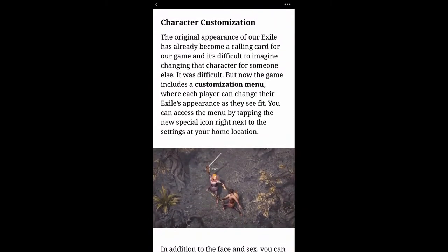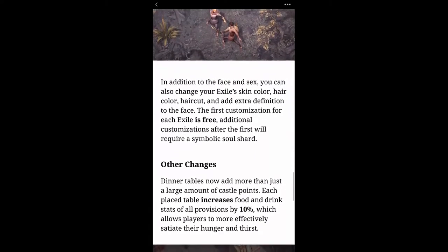For character customizations — the original appearance of our exile has already become a calling card for the game, and it was difficult to imagine changing that. But now the game includes a customization menu where each player can change their exile's appearance as they see fit. You can access it by tapping the new special icon next to the settings at your home location. You can change the face, sex, skin color, hair color, haircut, and add extra definition to the face.